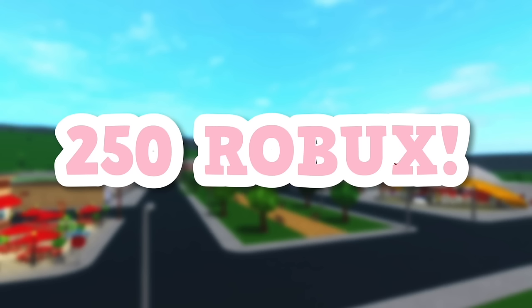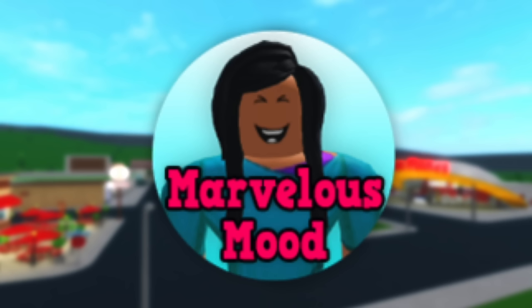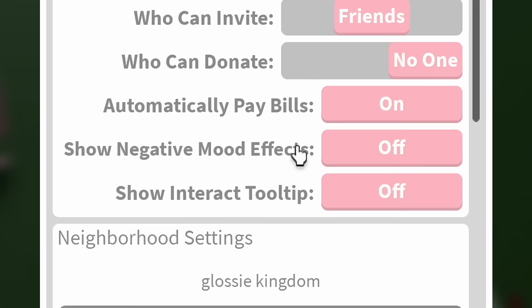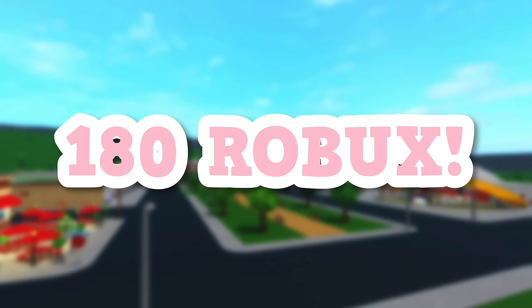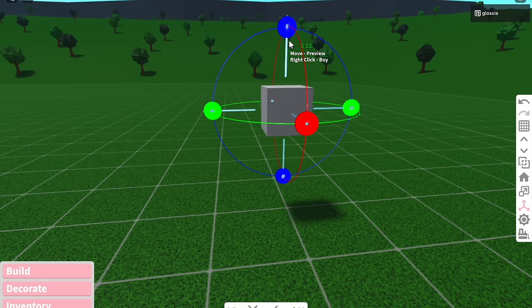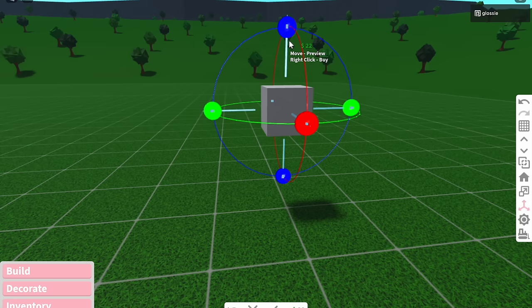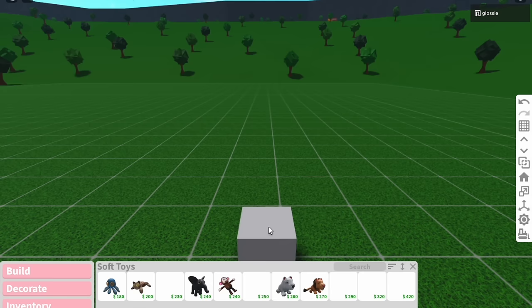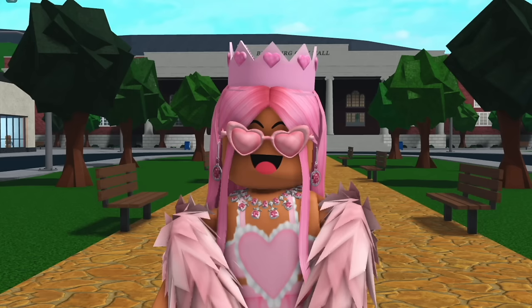Basements allows you to build basements under the ground and costs 100 Robux. Marvellous Moods makes your mood stay higher for a lot longer, as well as giving you the option to toggle off mood effects like the hygiene smell effect or the slow energy effect, costing 180 Robux. Finally, the Transform Plus game pass allows you to move and rotate basic shapes and structural pieces with literally no restriction — you can put stuff in the air, move it and rotate it however you want, and also use it on most items in the game by placing them on top of a basic shape. This game pass costs 600 Robux.